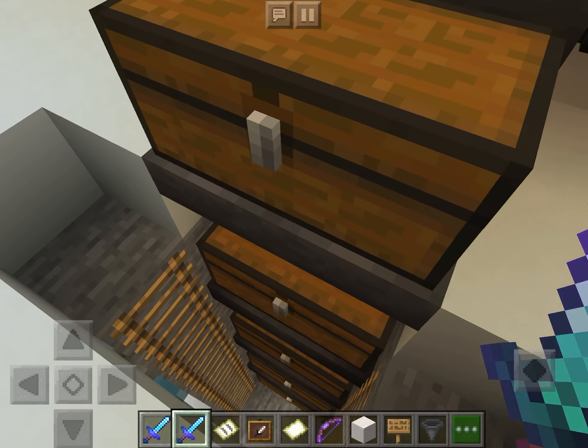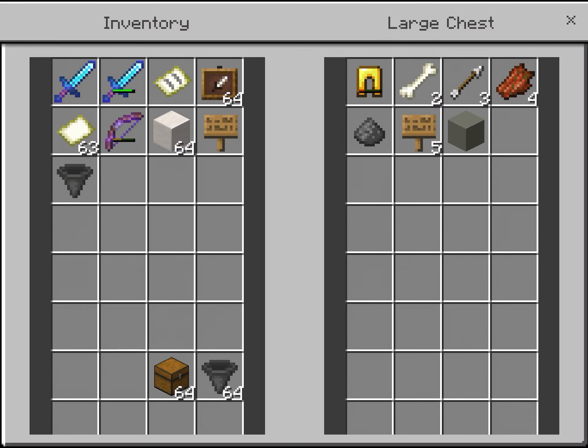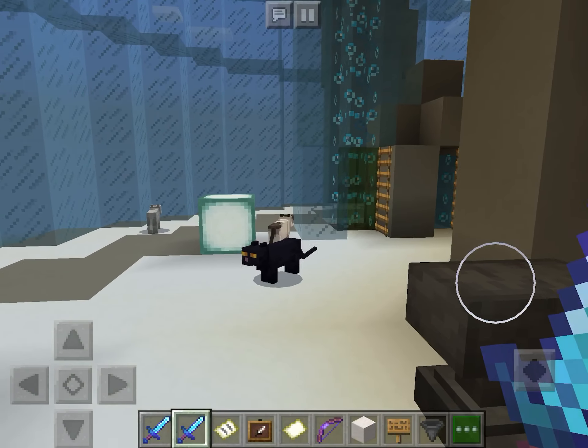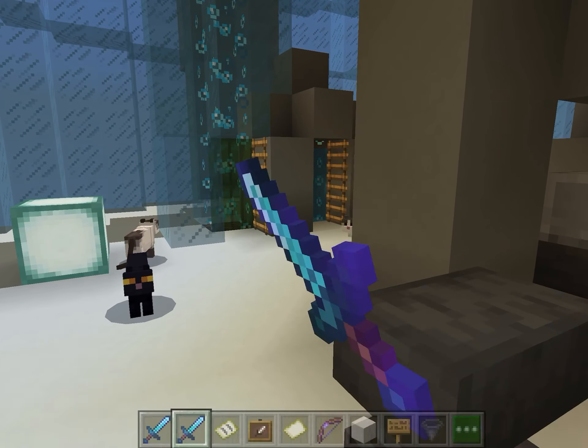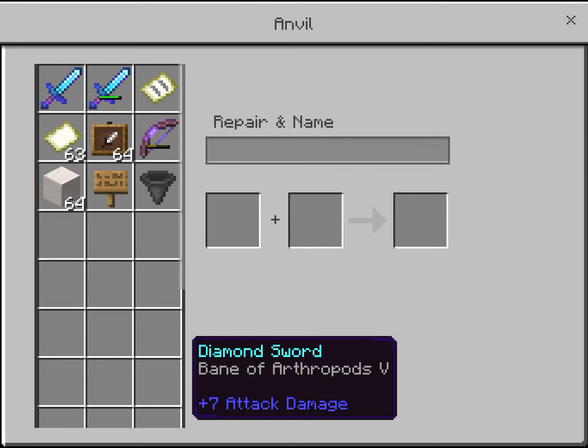Something happened when I was grinding. A creeper exploded this and I actually have three chests, but one of the chests aren't filled all the way — this one. And this floor doesn't have much except for this.